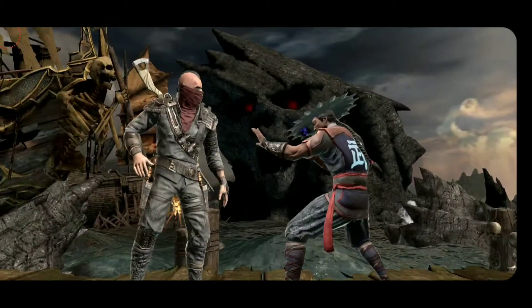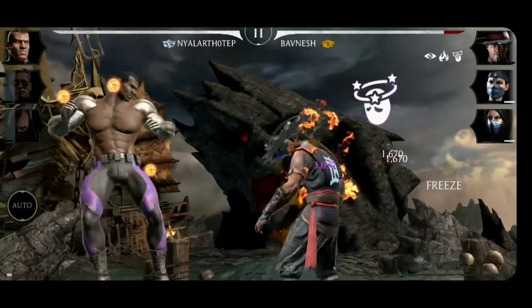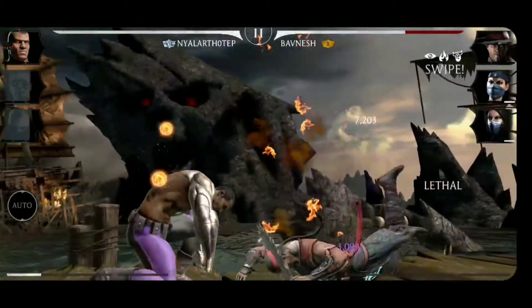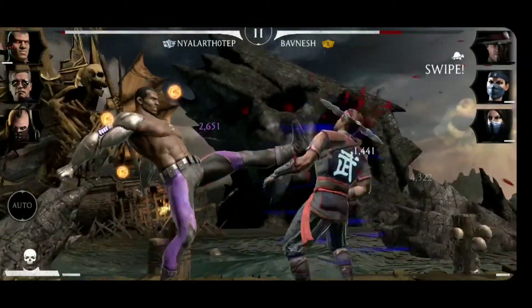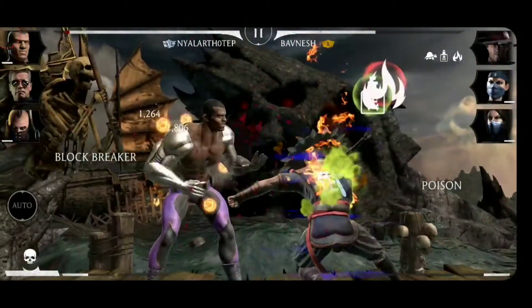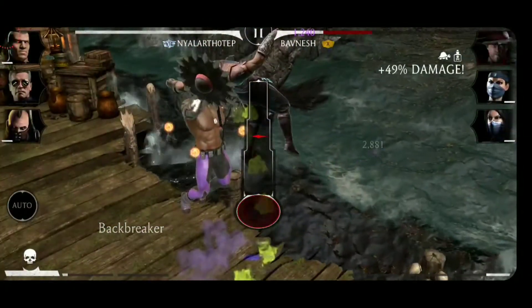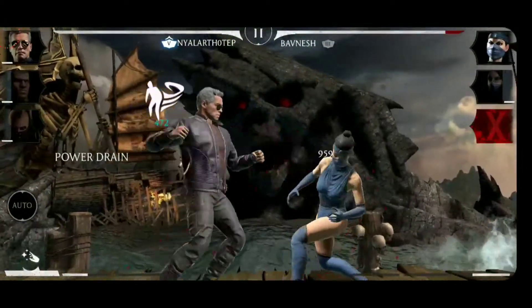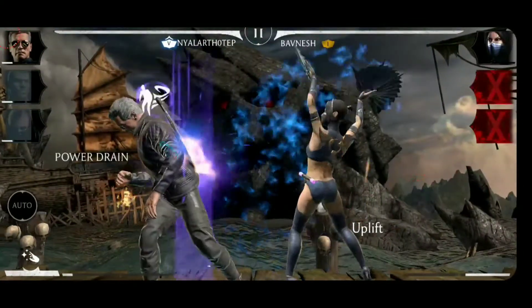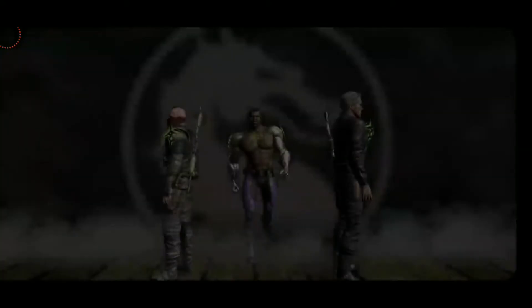One of the main problems right now is the Fusion Boost, which is a little bit buggy, so we are not getting really strong opponents. I really hope they fix that with the next update, because then we can make stuff like this even better. Here I applied Blind and Slow, then we retaliated. We have Poison and Fire — poor Kung Lao is getting it from every side. The special tool basically takes him out, and the Terminator saves Jax even though he didn't need saving. This Mournful Kitana was again so weak — it's really pointless with this Fusion Boost at the moment.